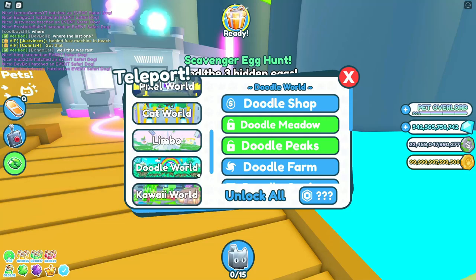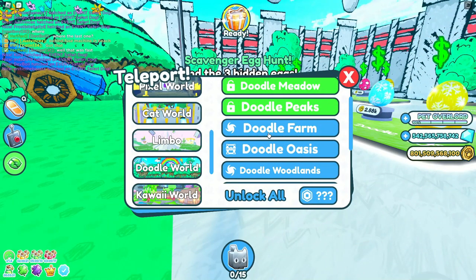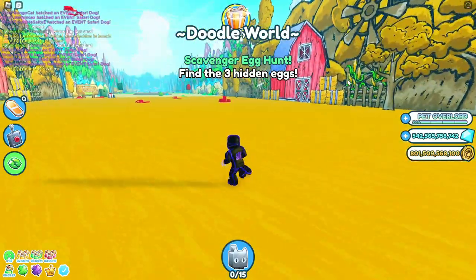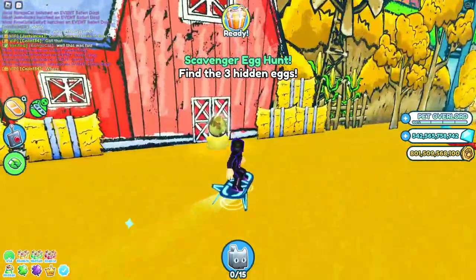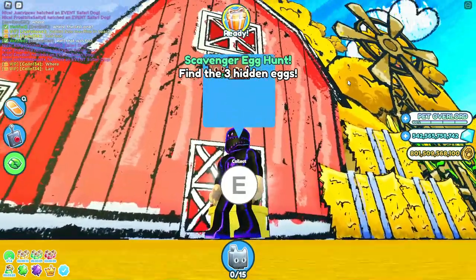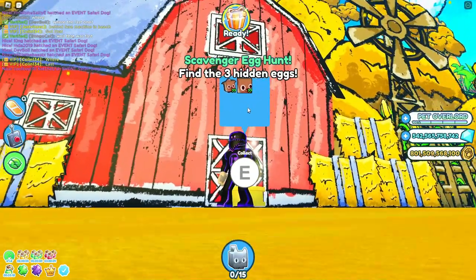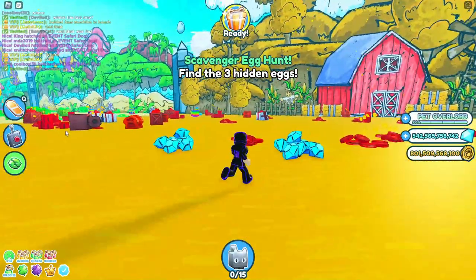The second one is in the Doodle World at the farm. Just click that teleport, head on over there, and once you spawn in, it's going to be right on the side — just go find it right here next to the barn door. Go ahead and collect that. And check this out — there's actually a new safari cat in there, it's actually like a dog, so that's pretty cool, switching it up.